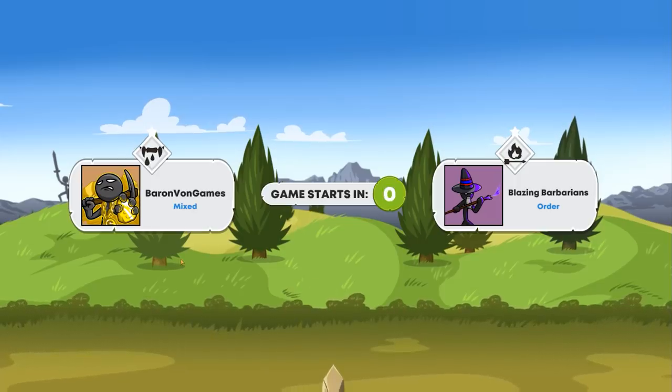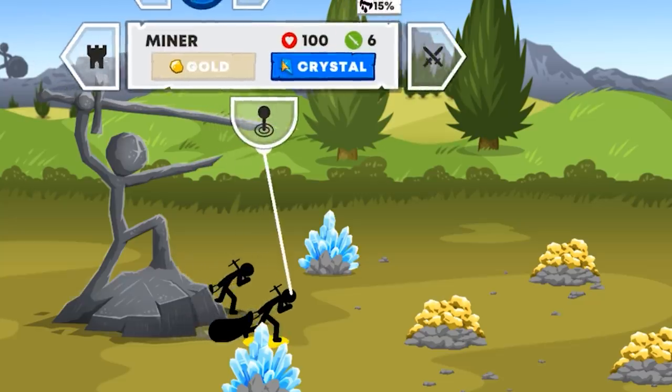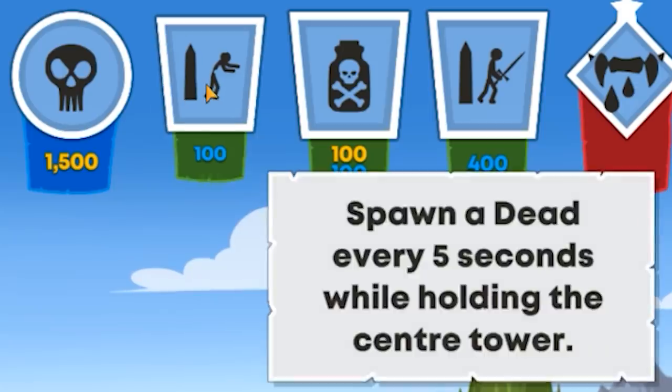Blazing barbarians — I hate blazing barbarians. We're going to get one archer, one miner, and we are actually going to convert both of these guys to crystal. With our first archer we're going to try to take the middle ground. And with our first batch of crystal — 100 crystal — we are going to buy the zombie.